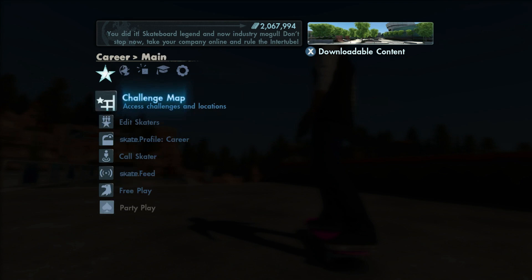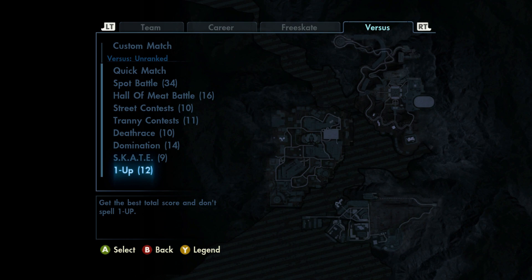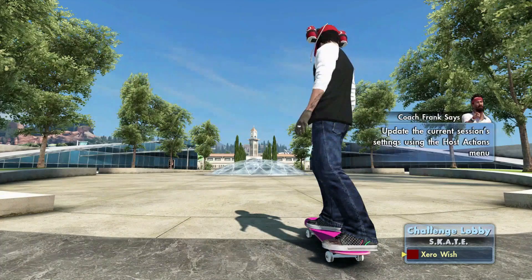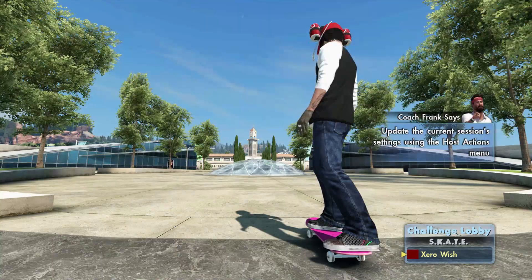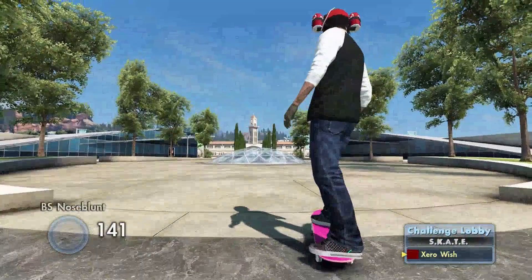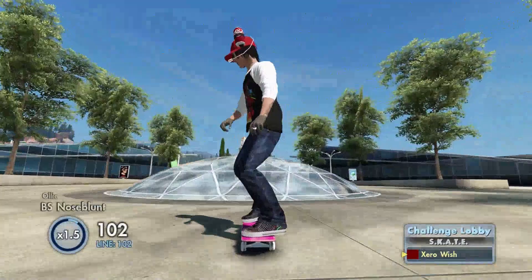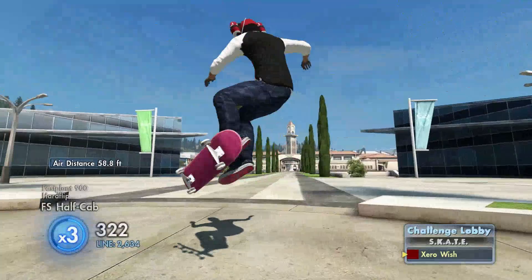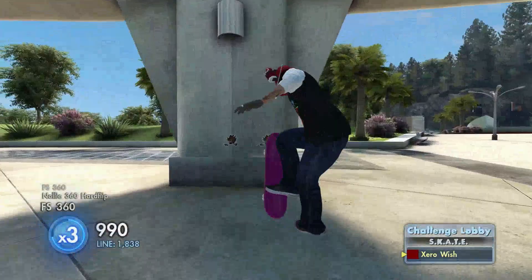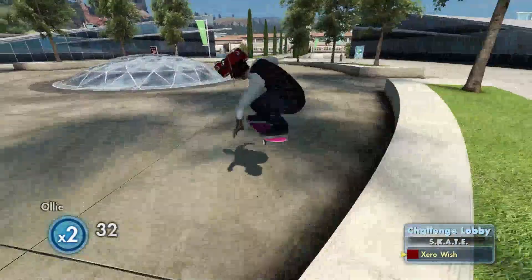The next and final speed glitch is on campus — this is the nose blunt speed glitch. This speed glitch is extremely easy and you'll probably see a lot of people doing it online. All you do is go to the right, push once, ollie, and do a nose manual, and it would look like this. What this does is give you a little speed boost, and if you know how to do it correctly, you can do like a 900, a 1080, or even higher with foot plants. You can just keep going — those are all the speed glitches that I know.